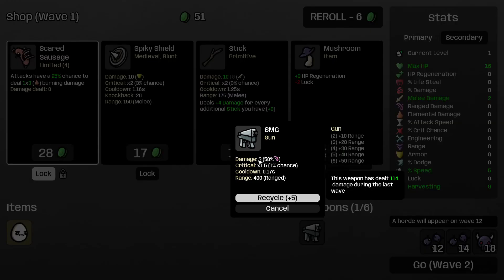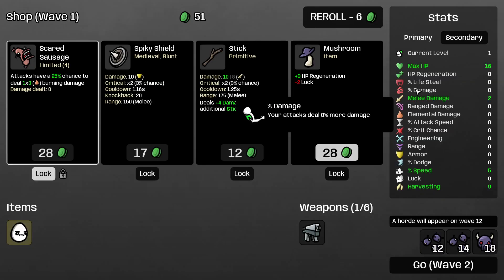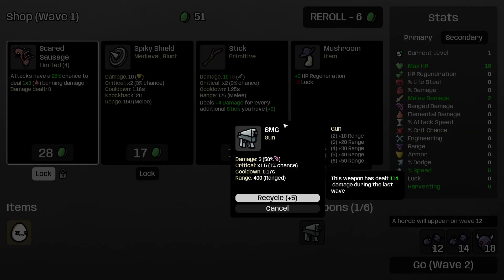If I have 2 range damage, it's gonna add 1 damage to my SMG because SMG only uses 50% of my range damage — so that's gonna add up and my damage becomes 4 instead of 3. Then this is multiplied by your damage percentage. So if I have 50% damage and 2 range damage, my SMG damage will go from 4 to 6 — because first, your raw damage is added to the weapon, and then your damage percentage multiplies the total damage your weapon is doing.